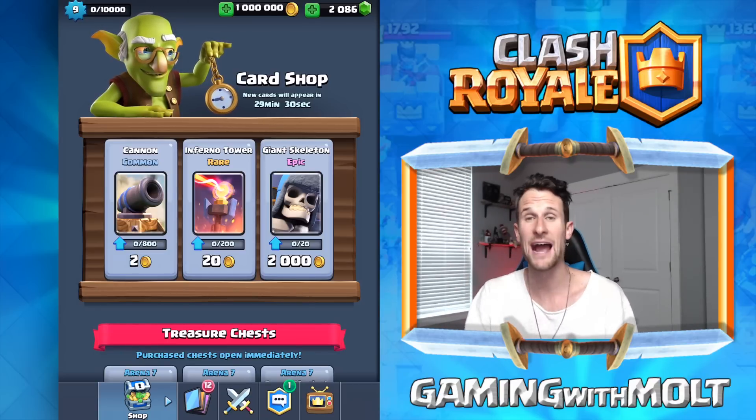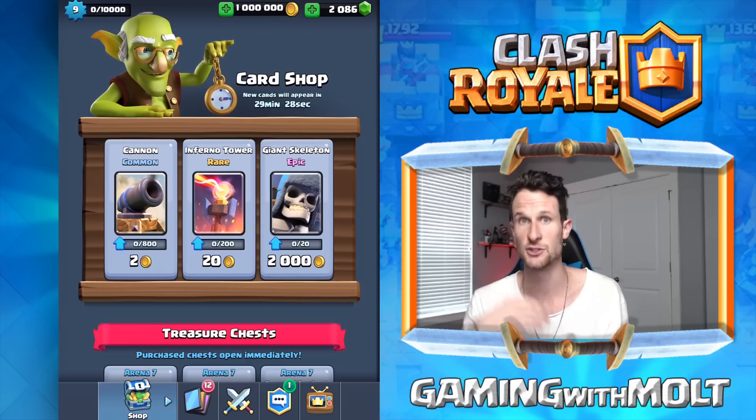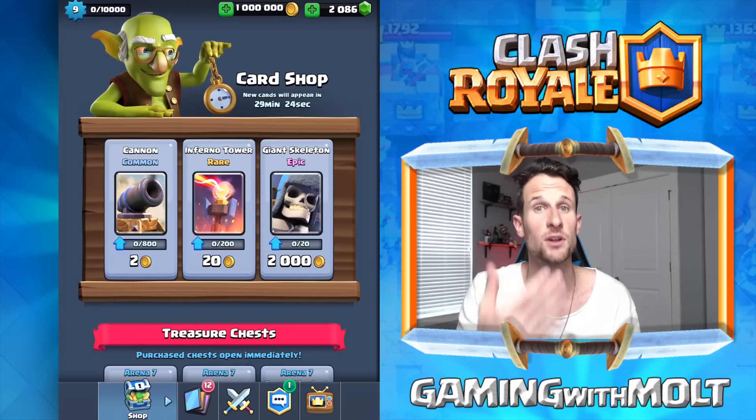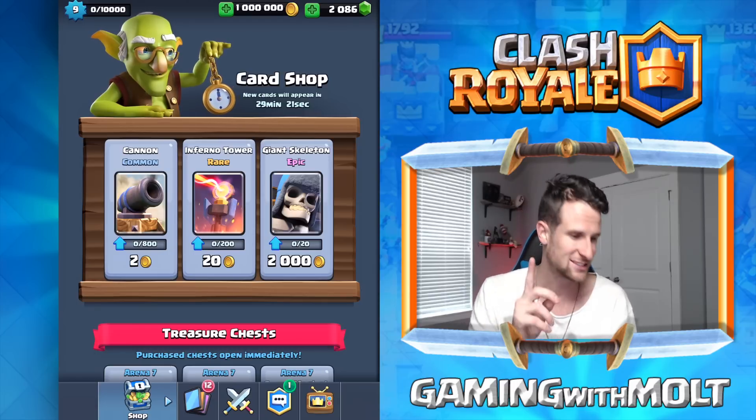Next: donations and requests increase as you reach higher arenas. So as you level up and get into higher arenas where you need more cards to max things out, you can donate more and also request more. I think that's awesome.